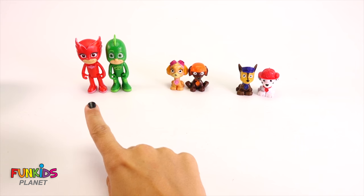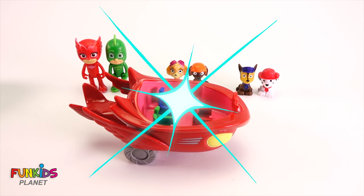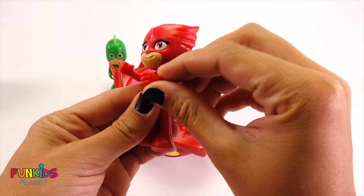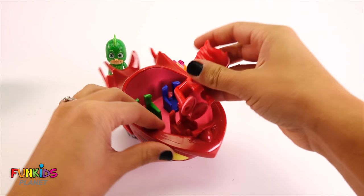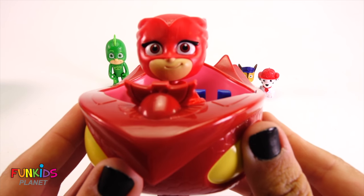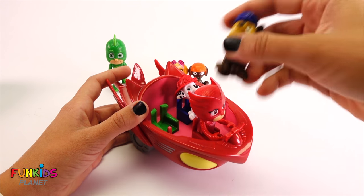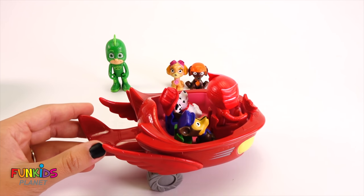Now let's try to get another car for these guys. Here we go — we did it, look! We got Owlette's cool car now too. So we need to get Owlette. We're gonna push her cute little hands up, one foot at a time. Push her feet up, then we gotta push her into her car. Look how cute she is — she's ready to go. Let's put Marshall and Chase in with Owlette. Owlette, you ready to go? Go find Catboy.